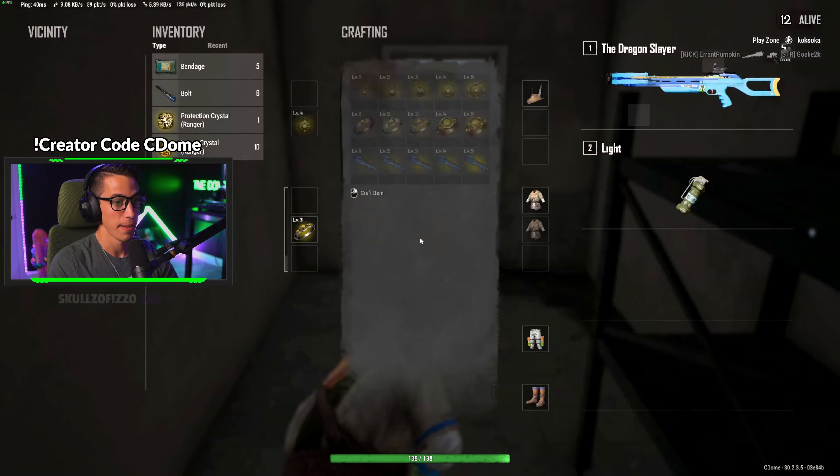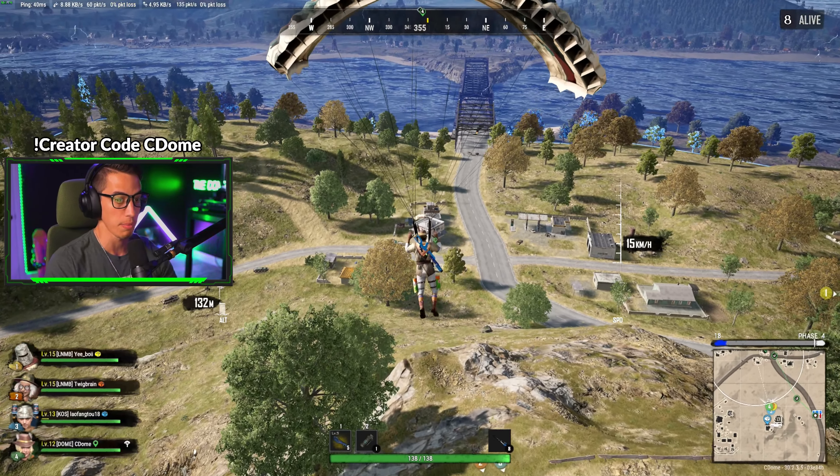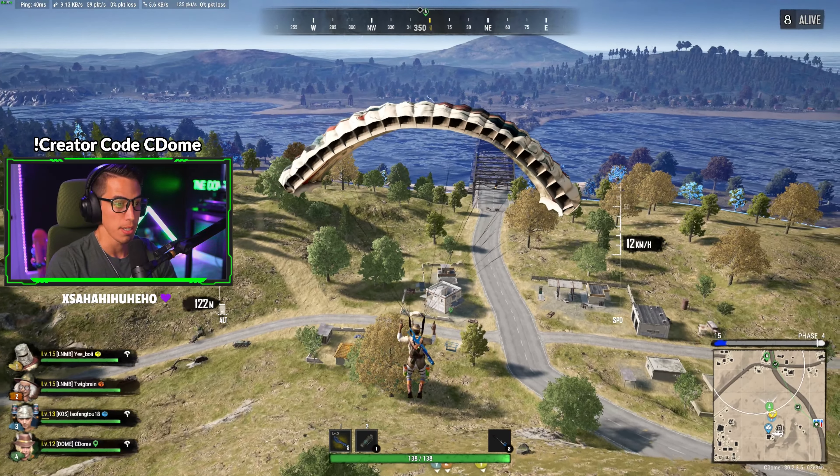They dropped a couple extra white crystals — I only need two more, plus my gold gems to finish ranking up my Ranger. You only need three white crystals total — one for each upgrade slot — so there's no point hoarding extras, just let your teammates have them. Scoping out the situation — most remaining teams look to be clustered on green.